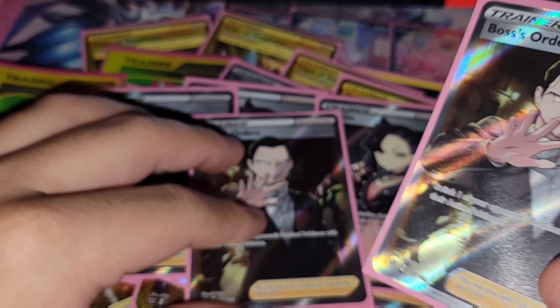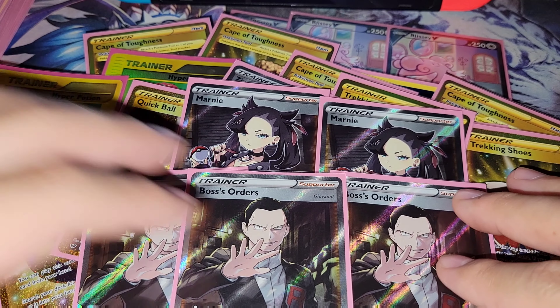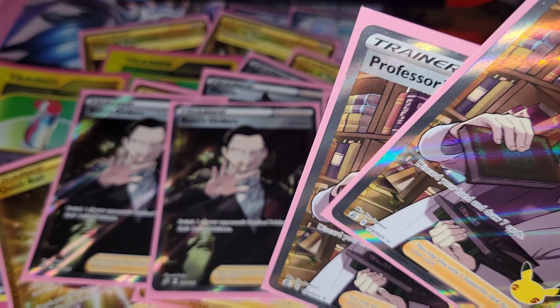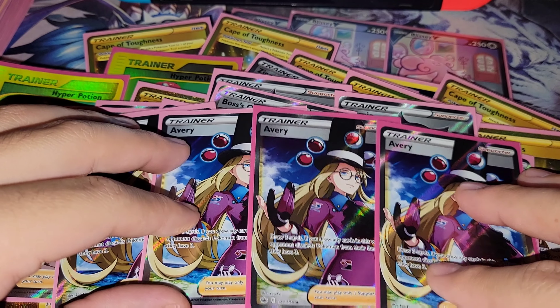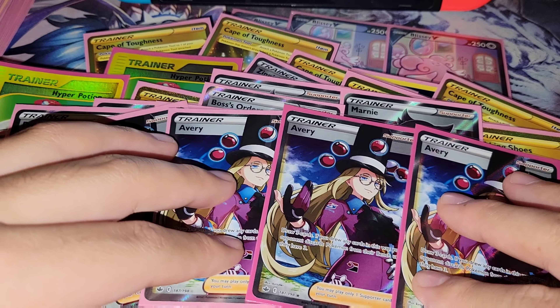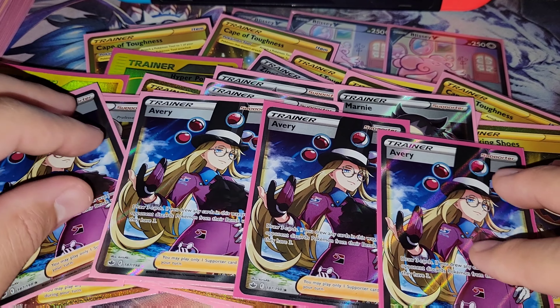We are playing Triple Boss's Orders — no Pokemon is hiding on the bench from us. Triple Professor's Research: discard your hand, draw seven cards. And we are playing Four Avery — pretty brutal, but it's just a way to draw three cards and minimize your opponent's bench size from five to three. So it's good against Regigigas, good against Mew VMAX, good against Palkia Dex — it's good overall.